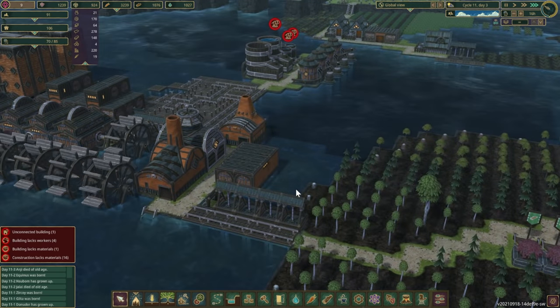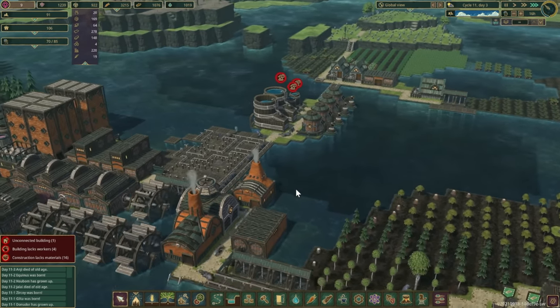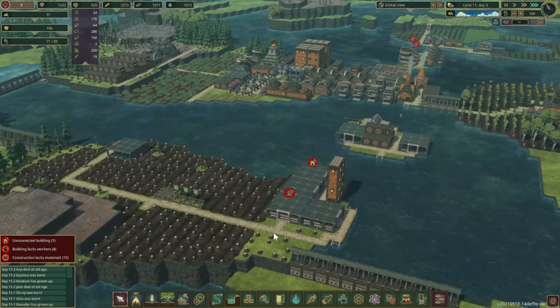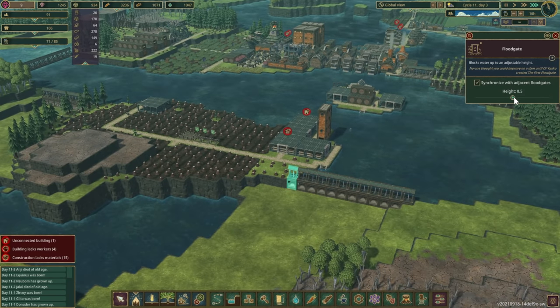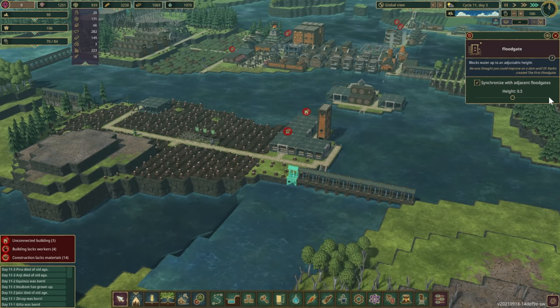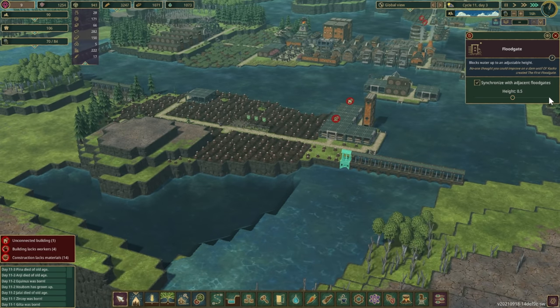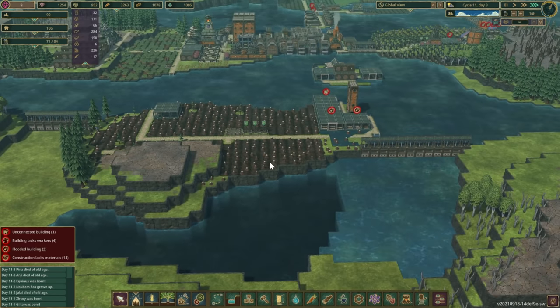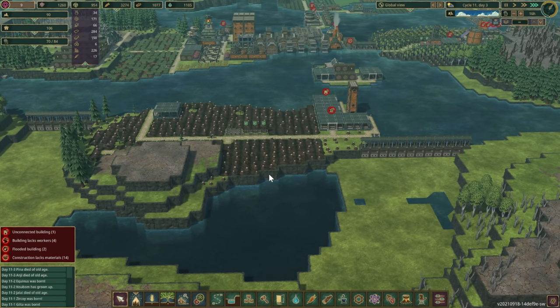We had a few things flooded there for a little bit. We still have some stuff flooded but I think we'll be good. Let's open up these gates a little bit and get this area refilled. All right, should be good now — perfect.